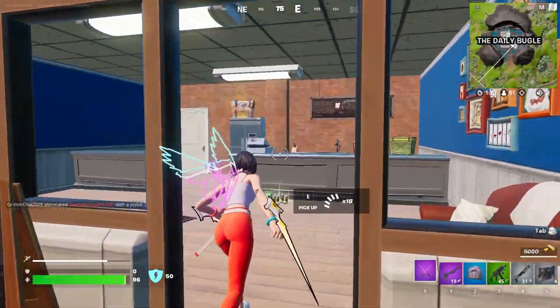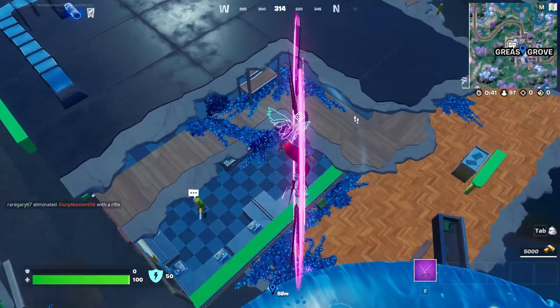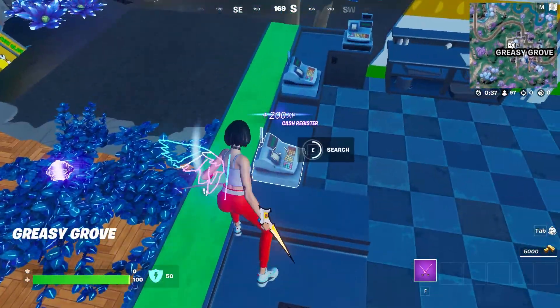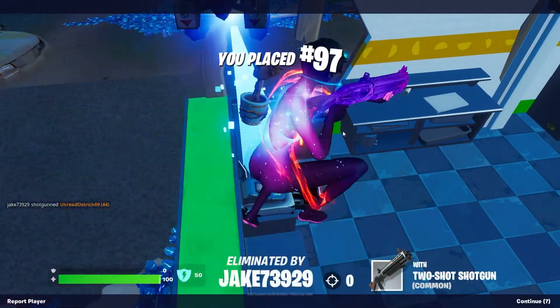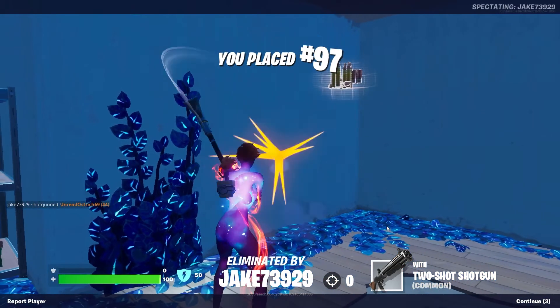Cash registers are placed in many places around the map, even some places I'm not aware of yet. But the best place to go when looking for these is the taco restaurant in Greasy Grove — up to four registers can spawn there per match. Another great place to look is Sleepy Sound, as a lot can spawn around that town.